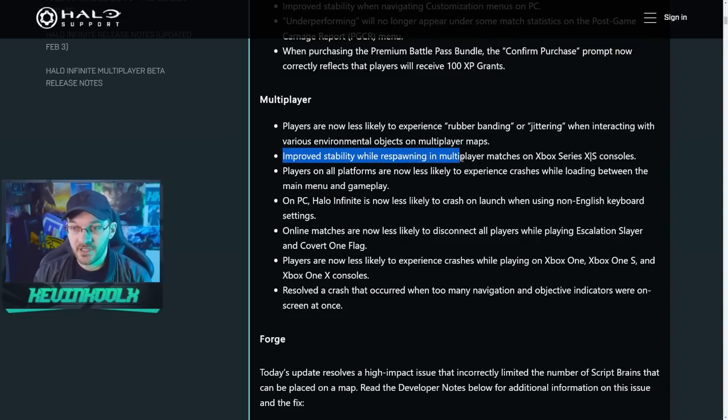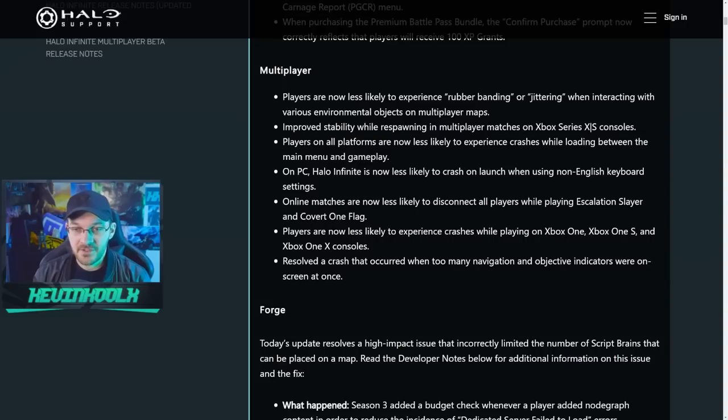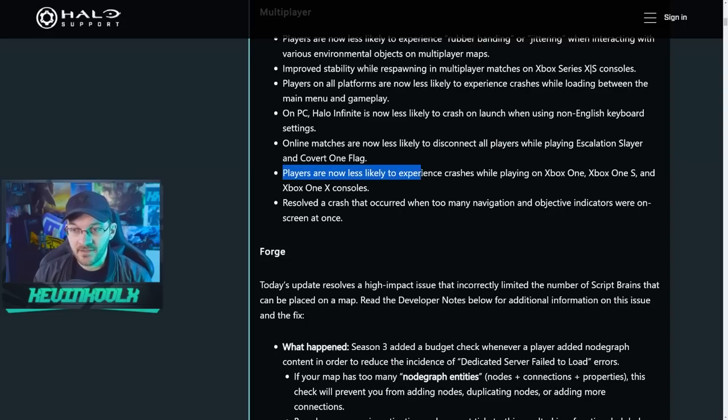Improved stability while respawning on multiplayer matches on Xbox Series S and X consoles. Players on all platforms are now less likely to experience crashes while loading between the main menu and gameplay. On PC, players are less likely to experience crashes with non-English keyboards. Online matches are now less likely to disconnect all players while playing Escalation Slayer and Covert One Flag. Players are also less likely to crash on Xbox One, Xbox One S, and Xbox One X, and a crash caused by too many navigation and objective indicators on screen at once has been resolved.